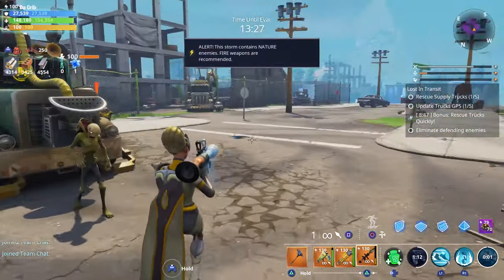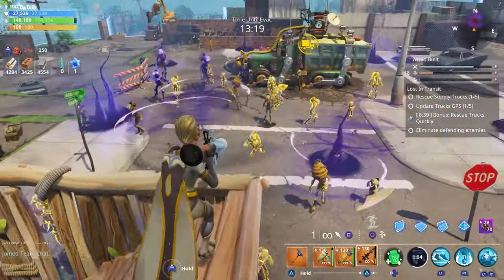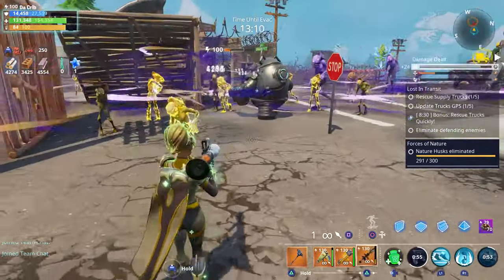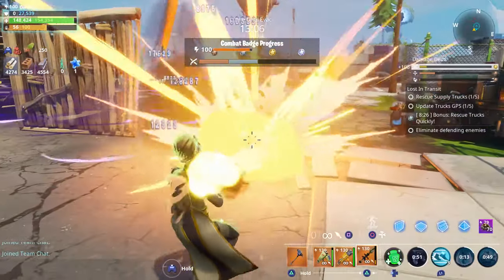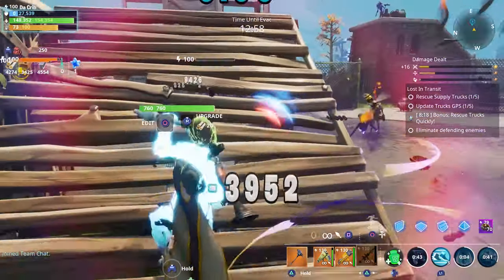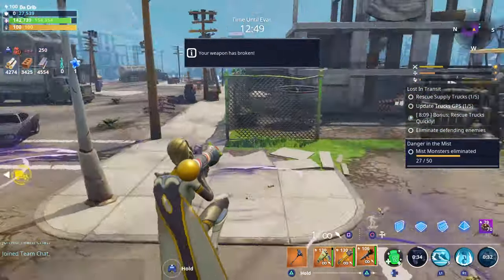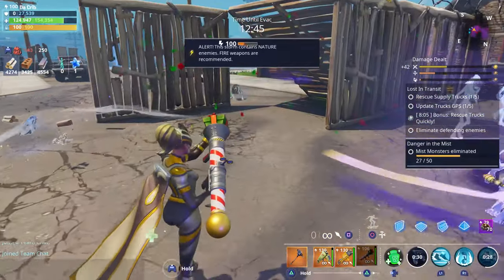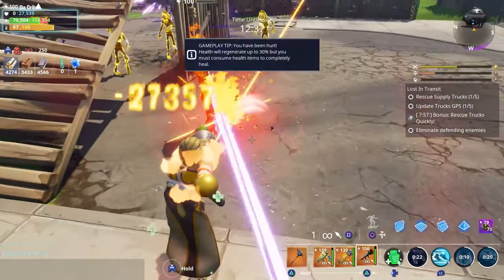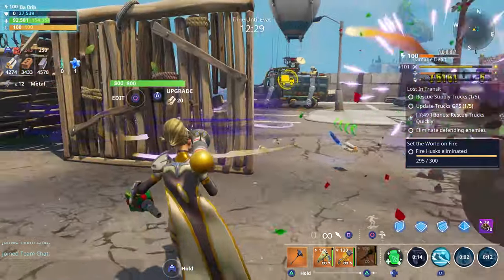We also have another one right here. For this one, we're going to have to eliminate defending enemies. I'm not sure how many enemies we have to kill in total because they don't tell you, but I think there are about two waves we have to kill. Since you have to rescue a total of five supply trucks and you only have 15 minutes, you're going to want to try to spend no more than three minutes on each truck. Right now we're inside the safe area — it would be a lot tougher if we were out in the storm.